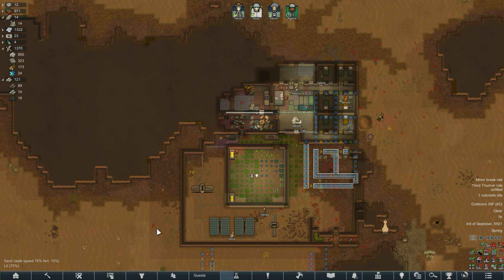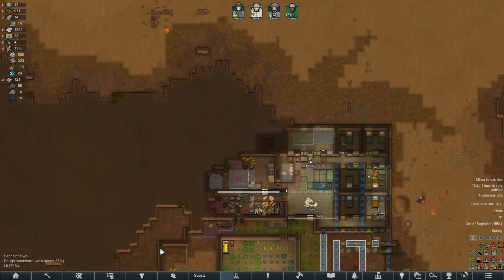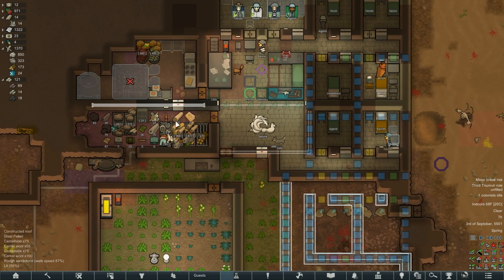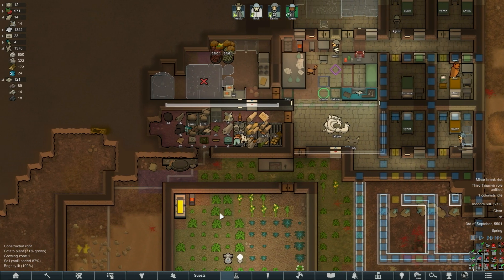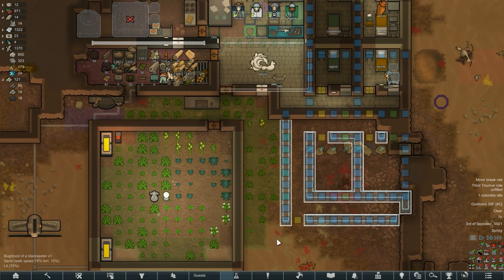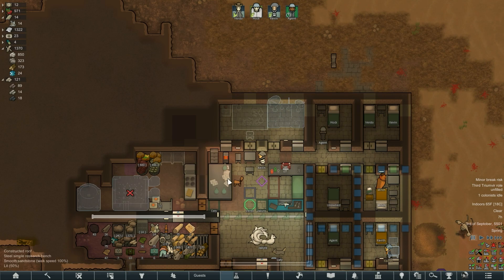Hey folks, this is Decoherent and welcome back to RimWorld. Starting with the bad news: nutrient paste is all the nutrition we have, and 300 of that is bug meat, so that's not going to work out. I have a little zone just for the insect meat so the animals don't eat it. We don't have a biofuel refinery yet, and that's a step or two away. We are going to make a comms console.